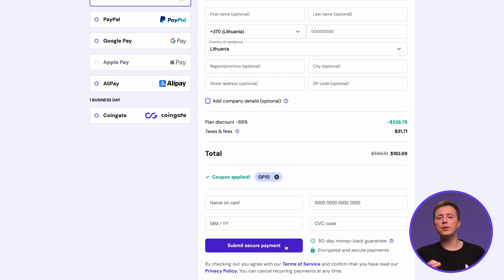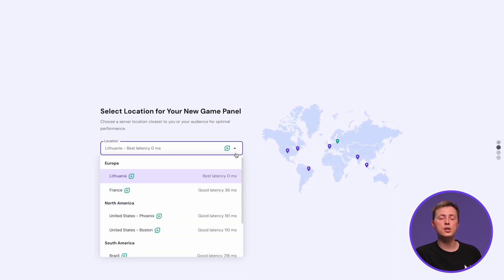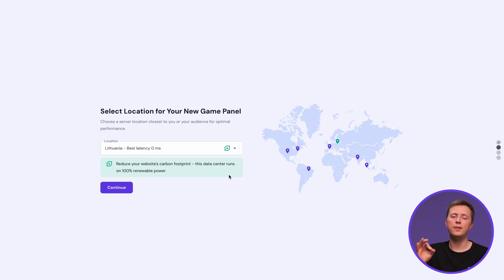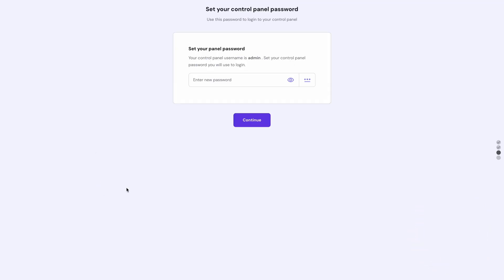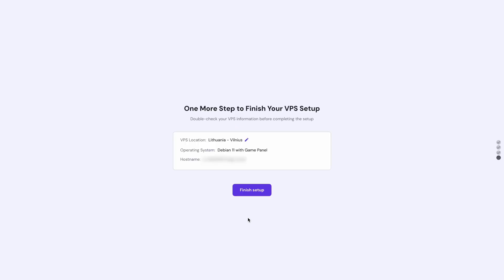Once your payment is confirmed, you'll need to complete the initial onboarding process. Start by choosing the server location with the best latency — the lower, the better. After that, create your panel password and make sure it's a strong one. Now just finish the onboarding by reviewing your server information.